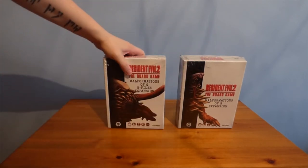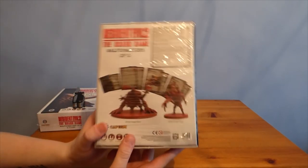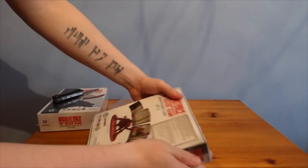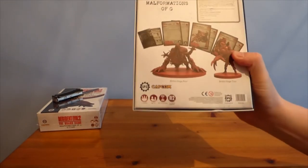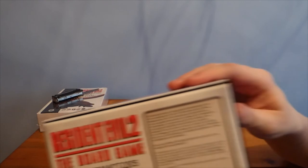Our last remaining packs: next up we have the Malformations of G expansion and the Malformations of G B-Files expansion. We're going to open the main one first. It does have a proper back on it. With the Malformations of G pack we have two sculpts included: Birkin Stage 4 and Birkin Stage 2. I'll need to pull this away from camera to read the very small font properly.